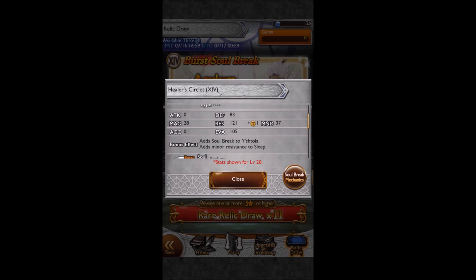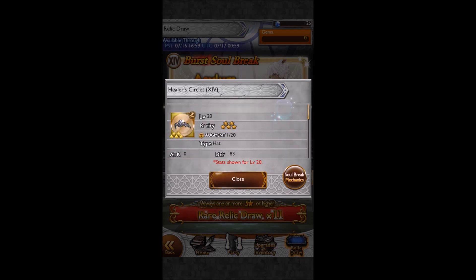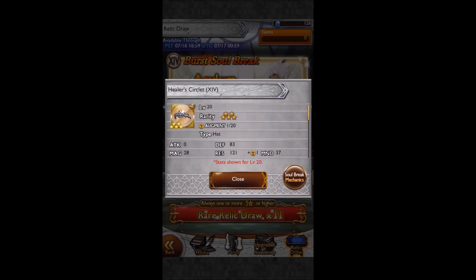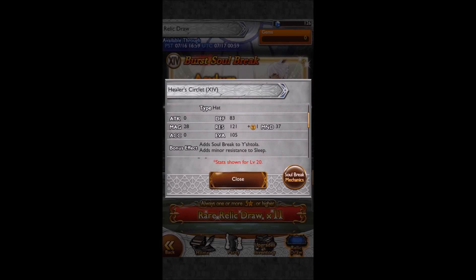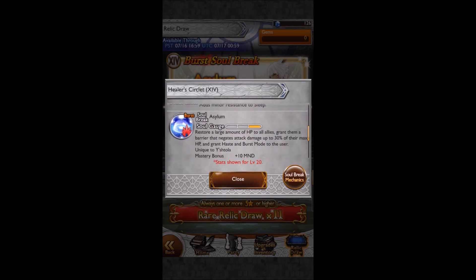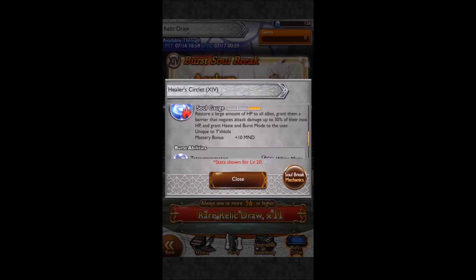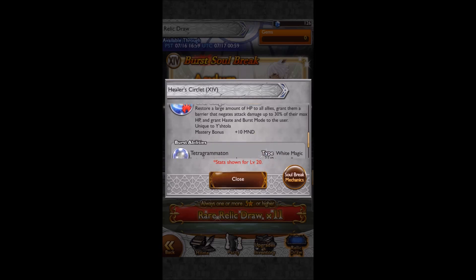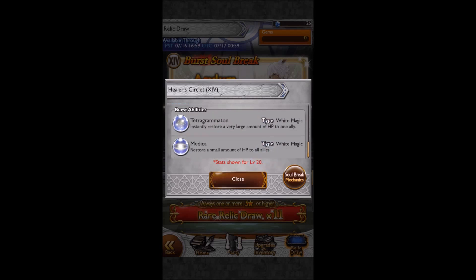That could be very, very useful, and it also deals more earth damage since it's earth element - pretty cool. Now we've got Asylum, which adds a minor resistance to sleep. I think most people can wear it because it's a hat, so that's pretty damn useful. I love this PSB - I've got it on my main account. It restores a large amount of HP to all allies and runs a barrier that negates attack damage up to 30% of their max HP - basically Stone Skin, and it's awesome.